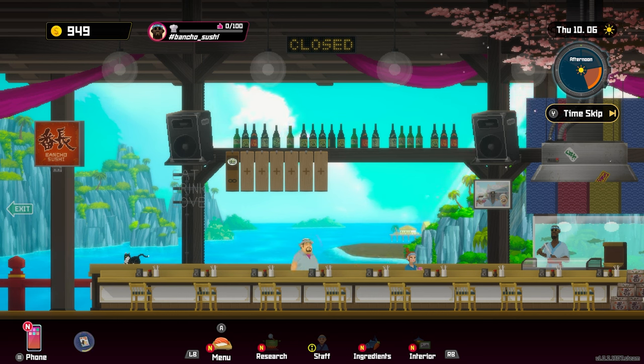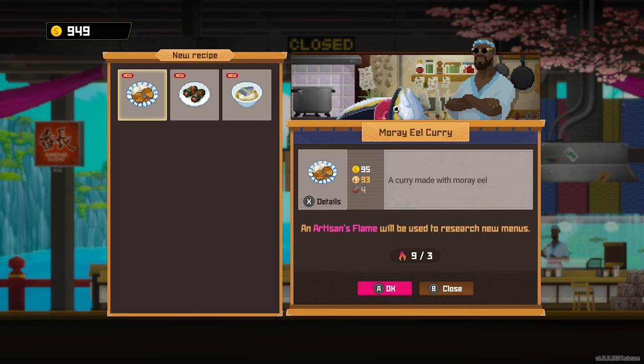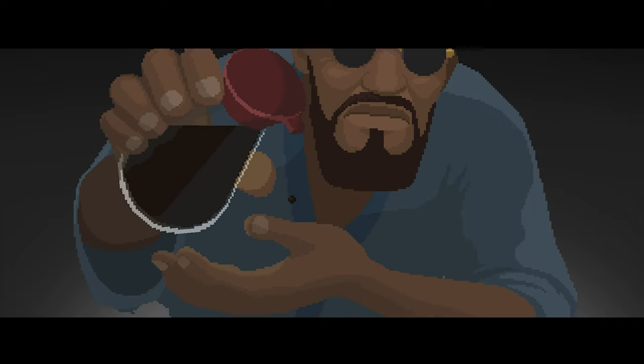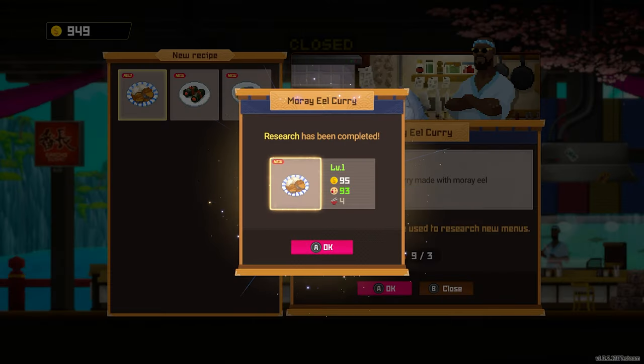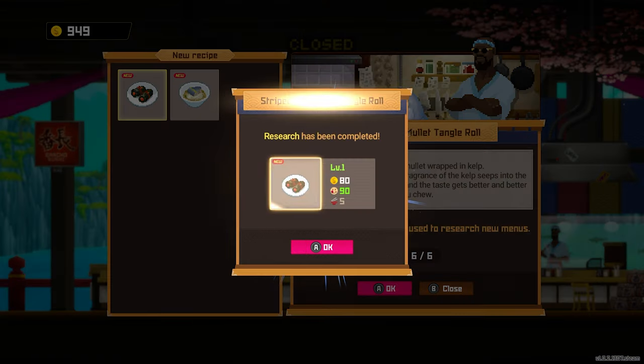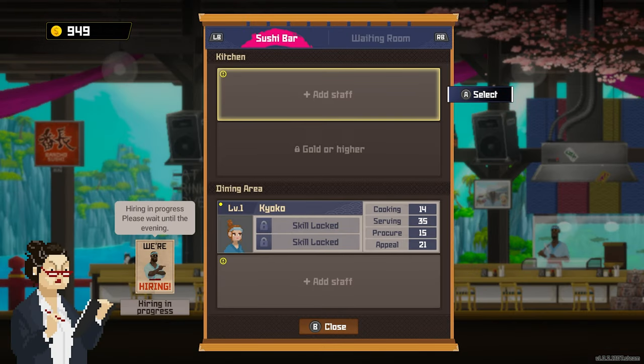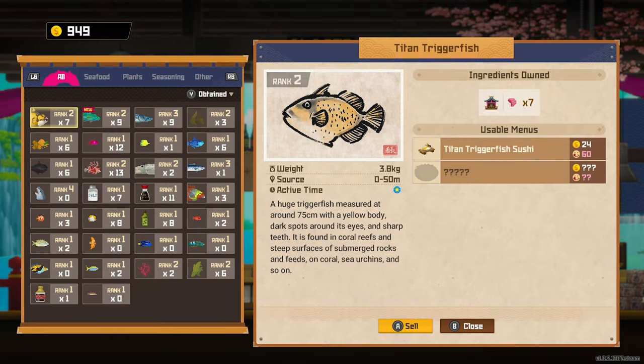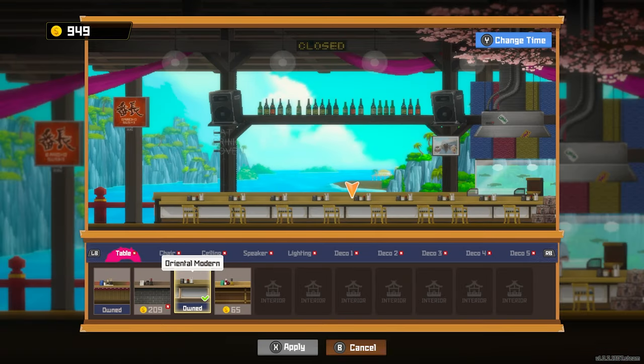Before I go back for the evening dive, we're going to be able to do a little bit more stuff in terms of our research. So we can research new menus. I'll go for the moray eel curry — we'll research that. Our man Bancho is going to do his meditation, his chopping, his unlocking — I love these little animations, these little cartoons. I think they're great. Bancho's such a cool guy. We have unlocked one, and we'll get another one — let's go for the striped red mullet tangle roll. That's now unlocked. We can now hire another staff member. We are currently hiring at the moment, so we've got to wait for that to come through. Our ingredients are looking pretty good.